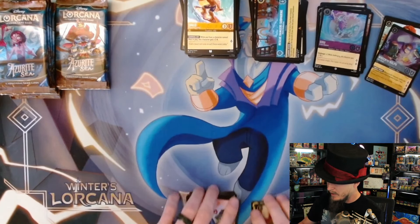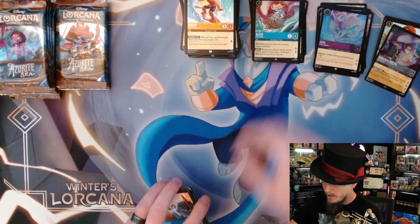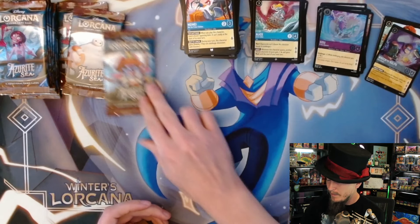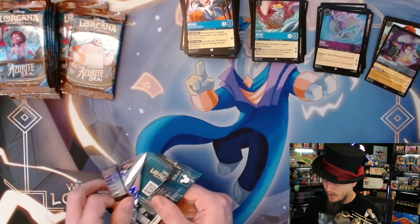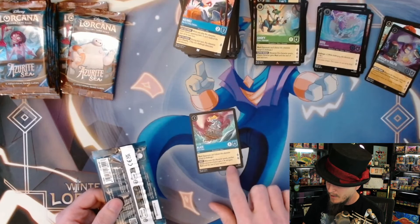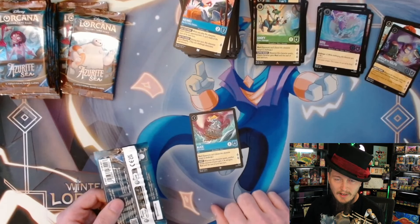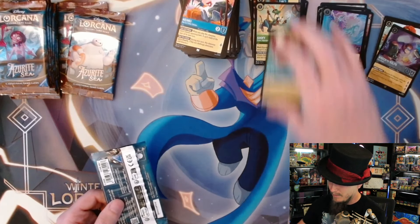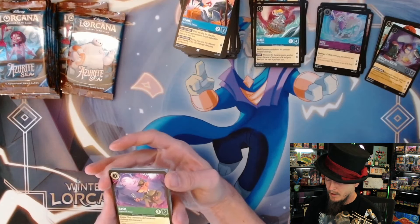Sisu's ability seems busted - she has Ward and gives Ward to other things and gives them an extra lore. That's wild. She's actually great with Tamatoa - she gives him the extra lore, and when you're using the dime that lore counts with the dime, which is bonkers.